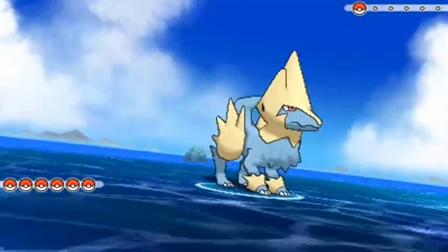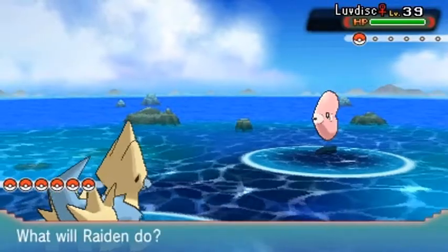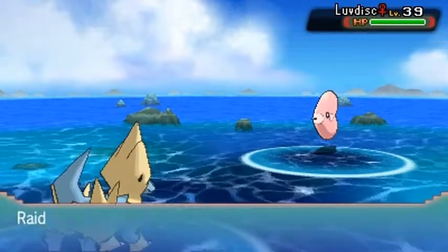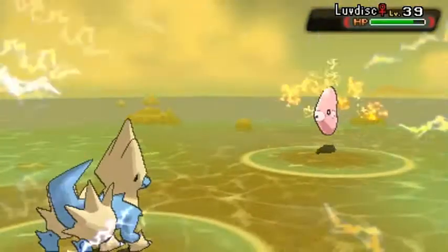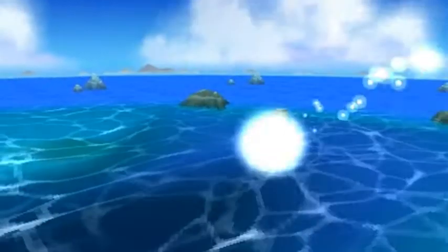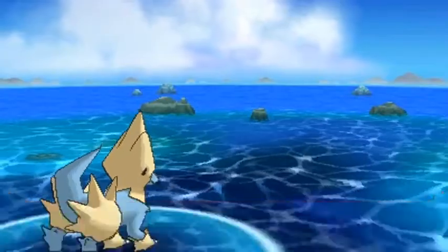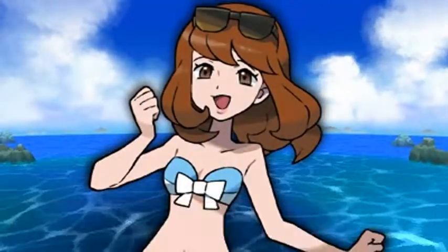Our main goal is to get to Mossdeep because we've got gym badges to win and glory to get. Discharge — Raiden kicking butt! And we defeated Jenny, Jenny from the block right there.